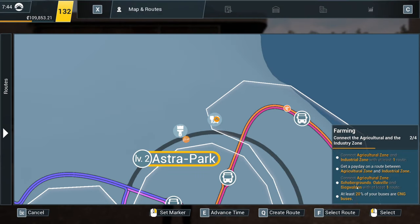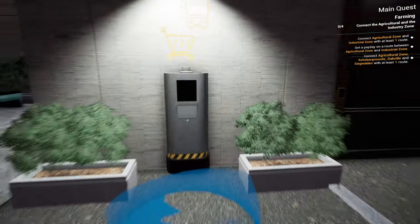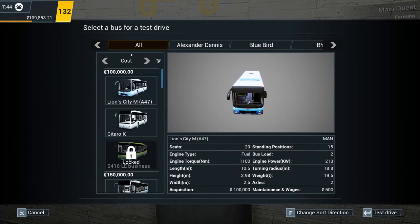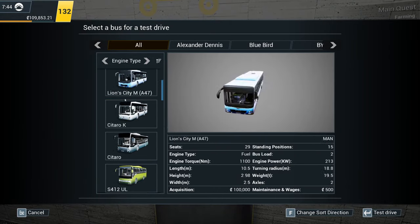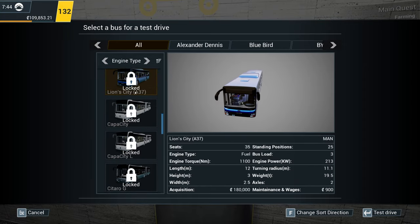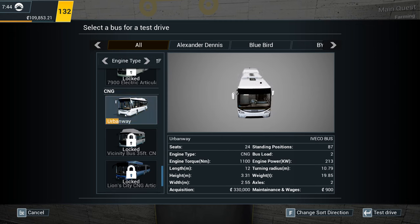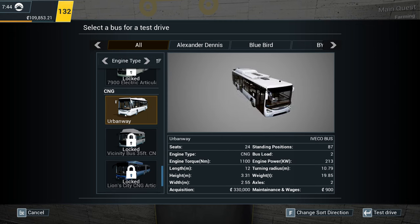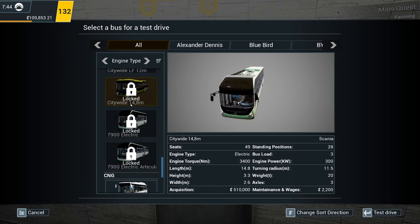Oh, there we go — so we could at least tick both of those off at the same time. Now we need a payday on the route. What buses have we got available? Can we search this by engine type? Fuel — CNG. Electric. CNG. Right, so it's going to be the urban way. We can't afford the urban way. £330,000 — that's going to take ages to unlock.